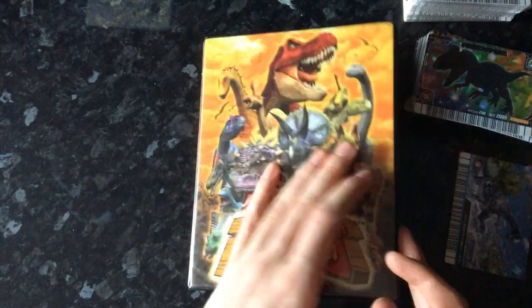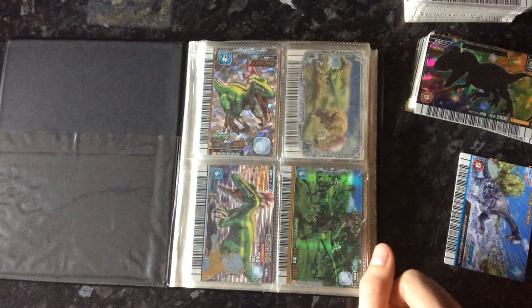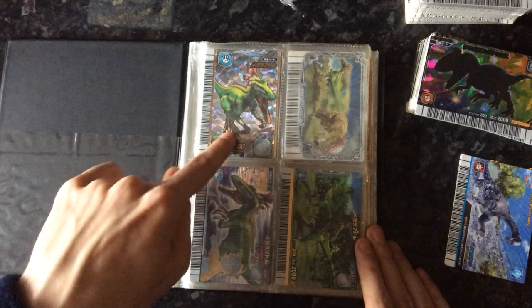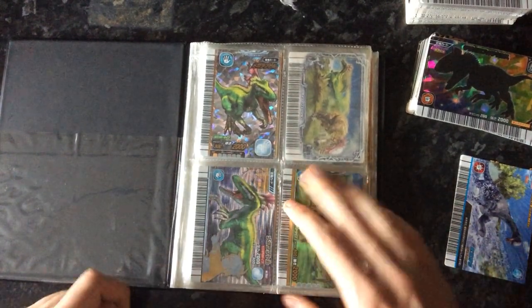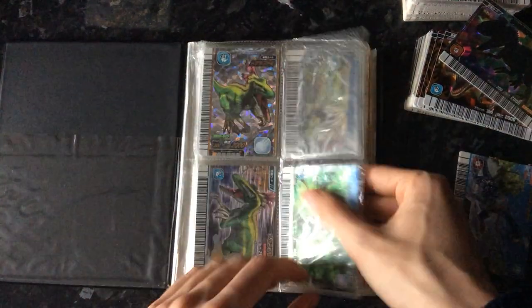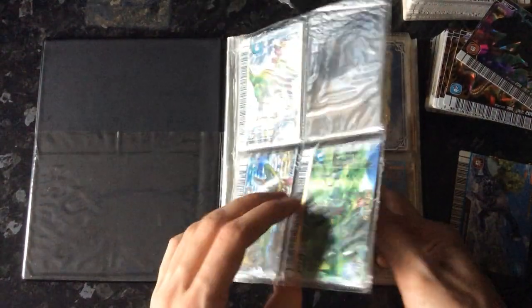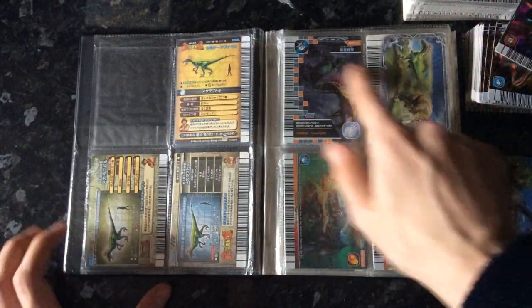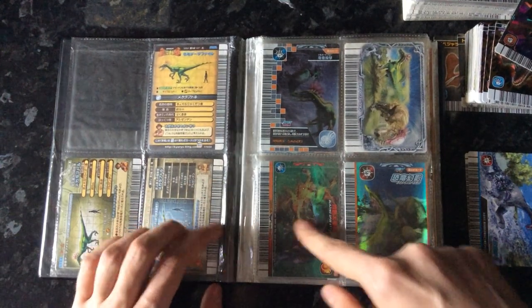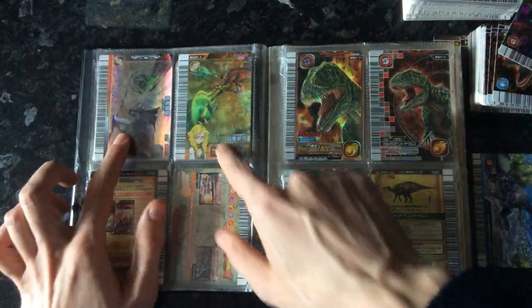Just look at the first page — these are all my Megaraptor cards, because Megaraptor is my favourite dinosaur, even though the model is wrong: the sickle claw should be on its hand. My goal in life is to collect all the Megaraptor cards, as many as I can. And then these are some moves with Megaraptor on them: Tornado Toss, Dino Illusion, another Dino Illusion — even though it's the victim here — Blazing Spin Attack, Ninja Attack, and Cyclone.